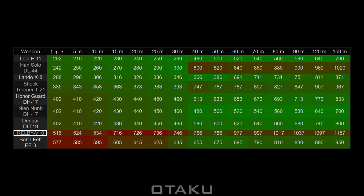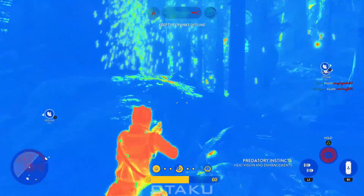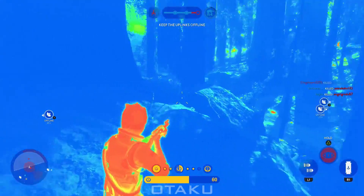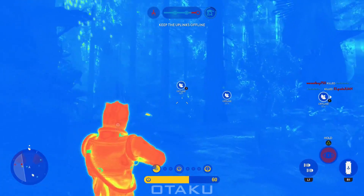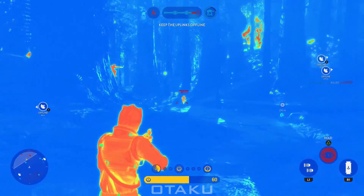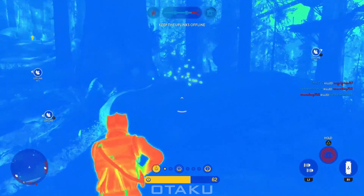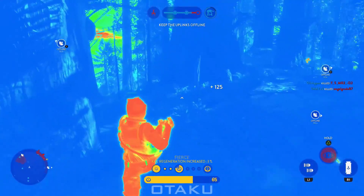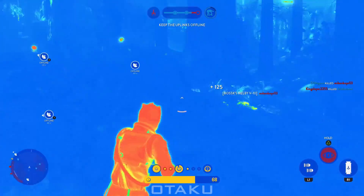Looking at time-to-kill charts for heroes including the Relby V-10, pretty much any hero or even Honor Guards would dominate Bossk in a heads-up gunfight. Leia, Solo, and Lando in particular have between a 40 to 50 percent faster time to kill at any distance, which really puts Bossk in a world of hurt. Yet before you freak out and go crying for buffs, you need to realize this isn't the whole story. Much like Lando uses the X-8 Night Vision scope in unison with his other abilities to create overall synergy and playstyle, Bossk too heavily relies on his skills to offset his blaster's weak performance.